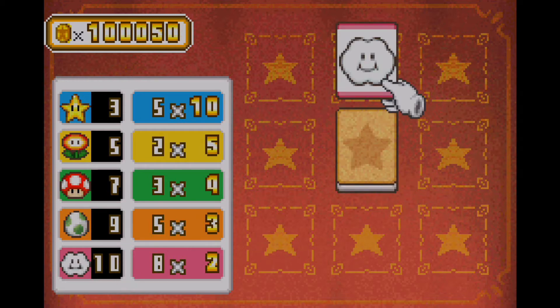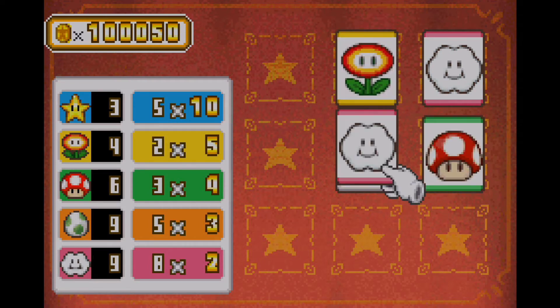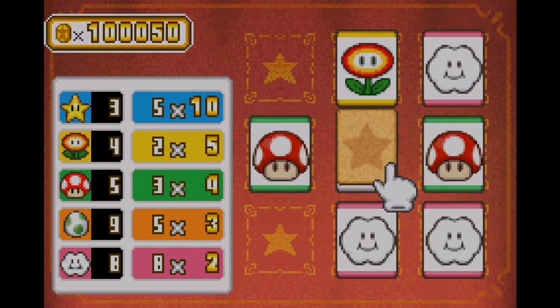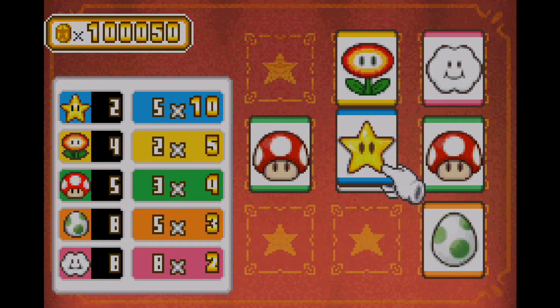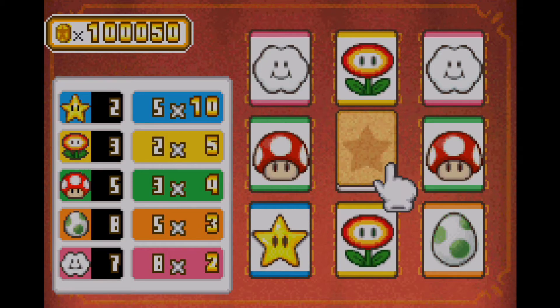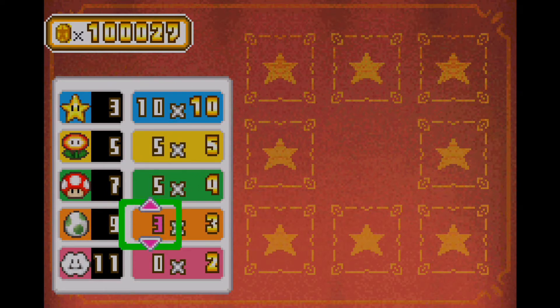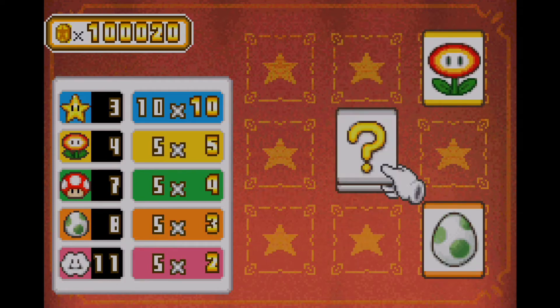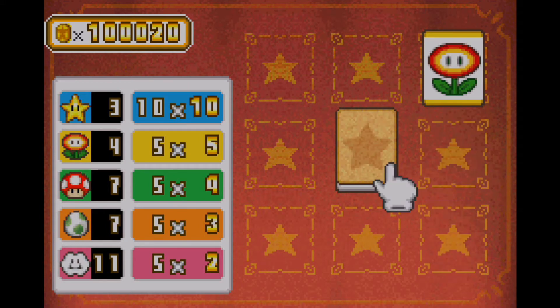I won't guarantee coming back to that mode ever again unless I play it on my own spare time. My commentary is getting pretty redundant — running out of ideas and all that stuff. Let's go ahead and bet — 10 coins for the star to make it up to 100, 5 for the flower for 25 coins, 5 coins for the mushroom for 20 coins betting, Yoshi's Egg for 15 coins, and Clouds will give me 10 coins. So far so good.